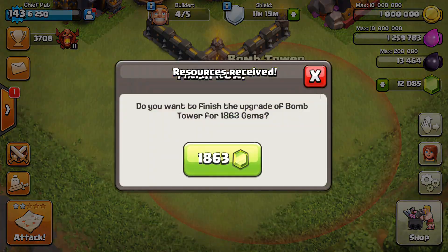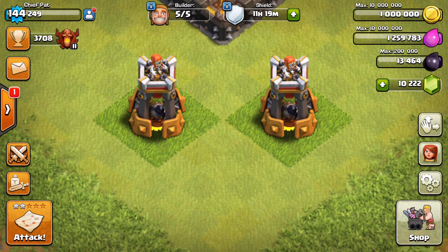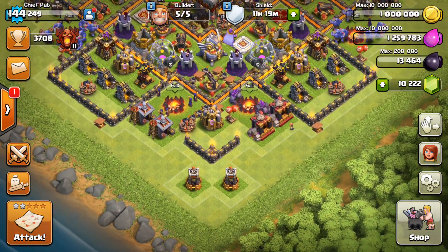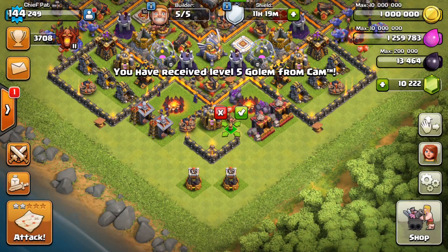Not only was there a new defense inside of Clash of Clans — the Bomb Tower — they also added in some additional levels across the game for things like the Baby Dragon, the Wizard, the Regular Dragon, and then a couple of defenses. Let's go ahead and take a look at what we've got so far.